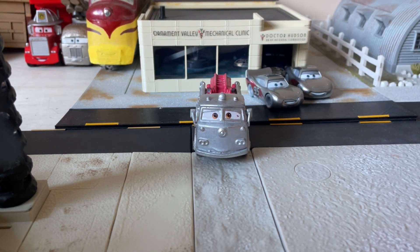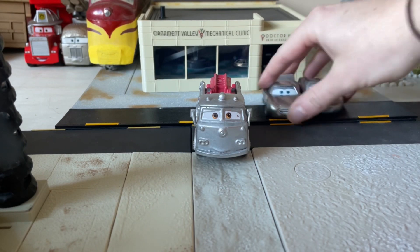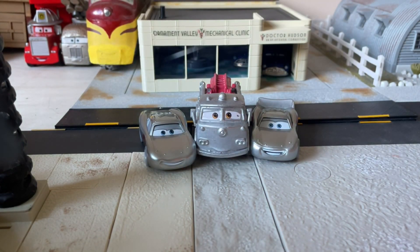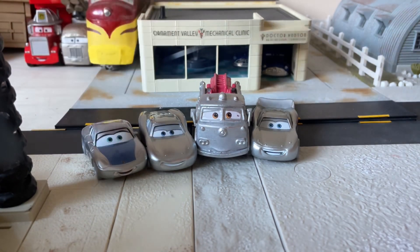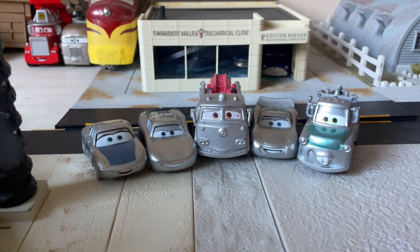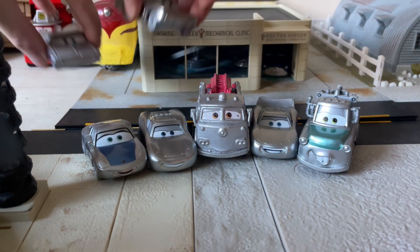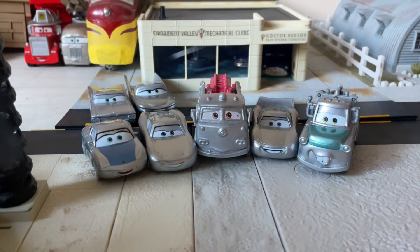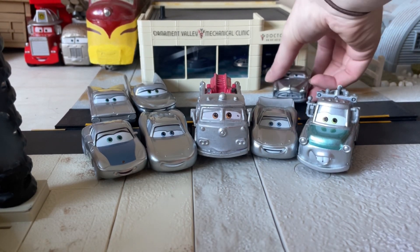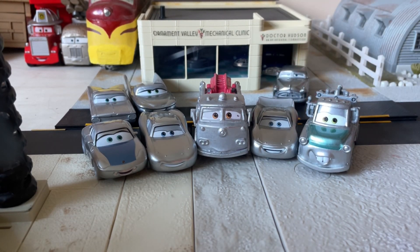Starting off we do have McQueen's one and two — we've got the cruising and the regular McQueen — let's have them either side of Red here. And then what's a McQueen without Sally, and obviously Mater. We've then got the lovely couple of Flo and Ramon here hanging out in the back, as well as Doc Hudson.